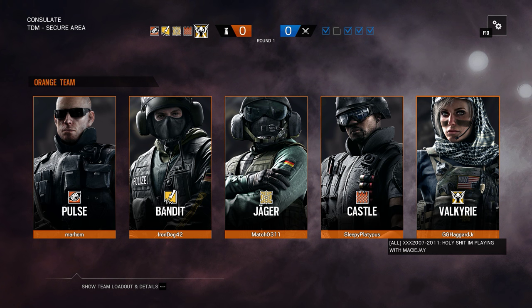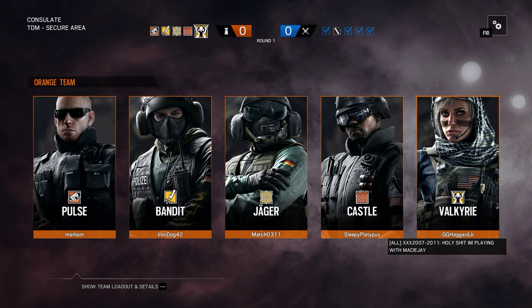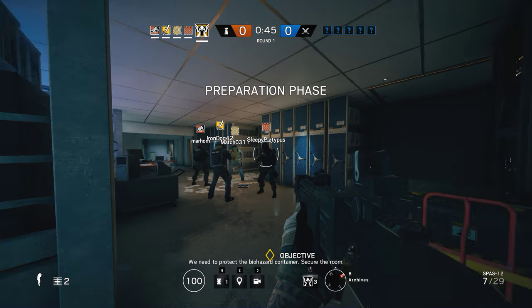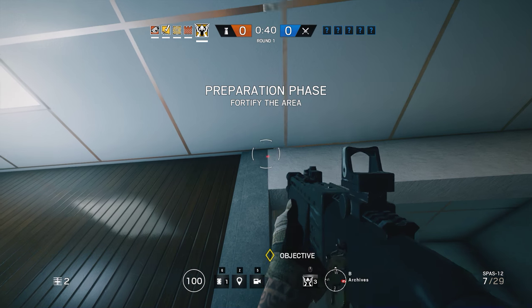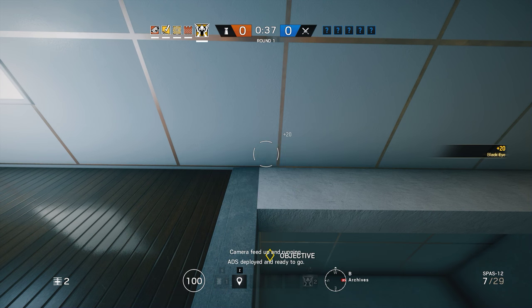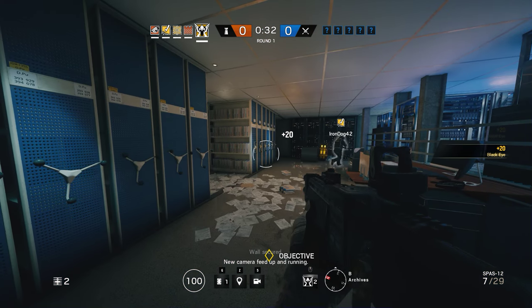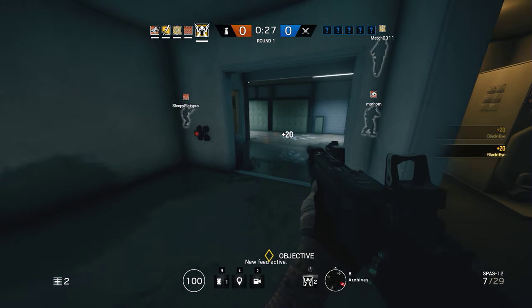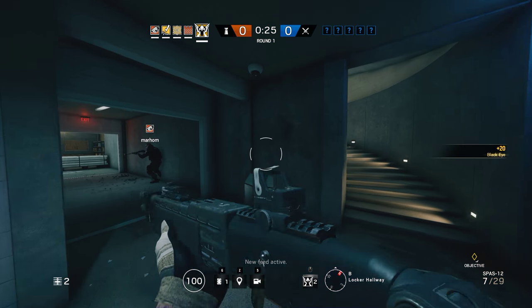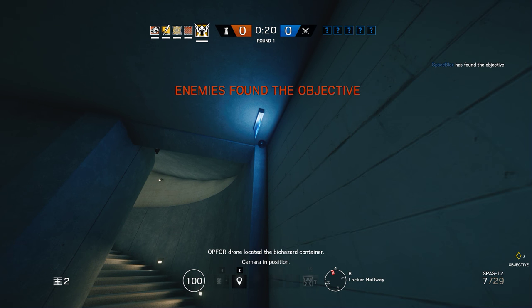That was pretty cool. That Team Shotgun going on over here. Holy shit, I'm playing with Macy J. I doubt he's playing with Macy J, but if he has, good for him I guess. We need to protect the Biohazard containers. I'm gonna go running to get hatches since I'm fast. I'm just gonna electrify a wire under this hatch.